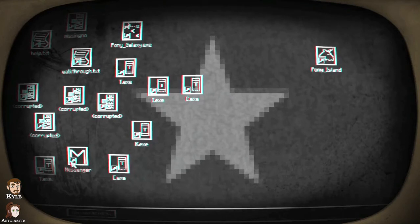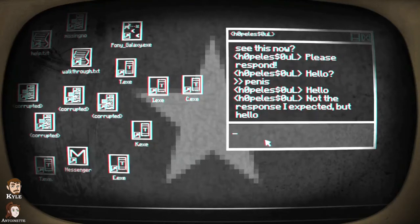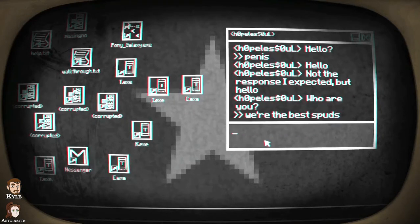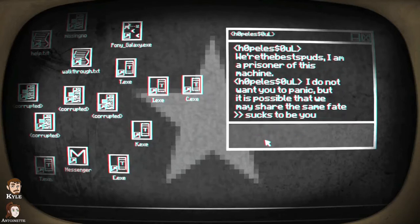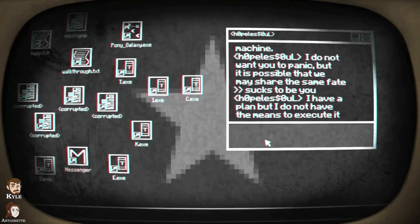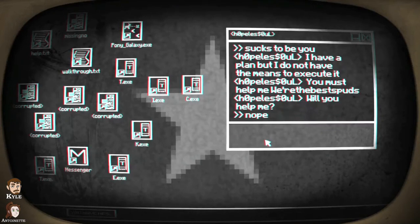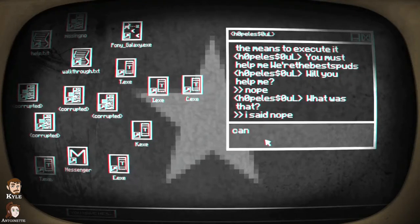Pony Galaxy — wow, that's a step up from Pony Island. But I kind of want to use the messenger. I have 14 messages! Can you just type 'hi'? Don't be friendly — type 'penis.' Well, who are we today? We're the Best Buds. 'It sure is hopeless soul' — well it sucks to be you, stuck in this broken machine. As a matter of fact, I do not — wait, we're stuck in it too, which is about right.